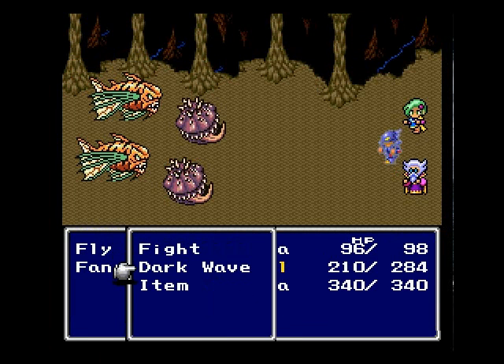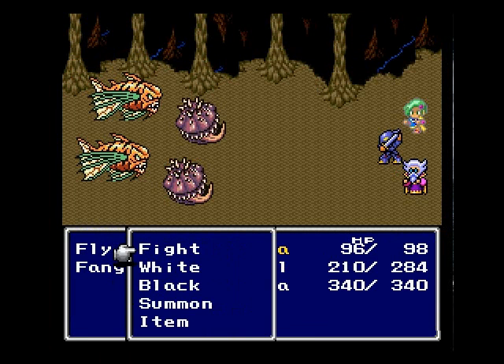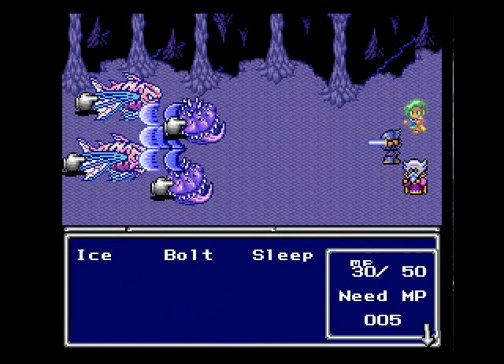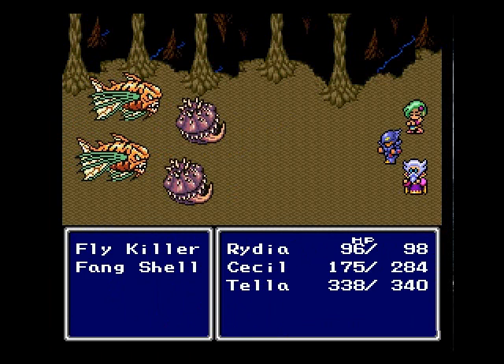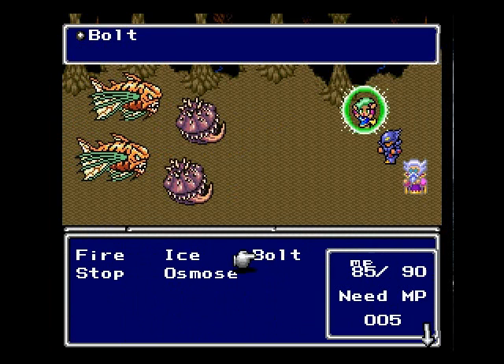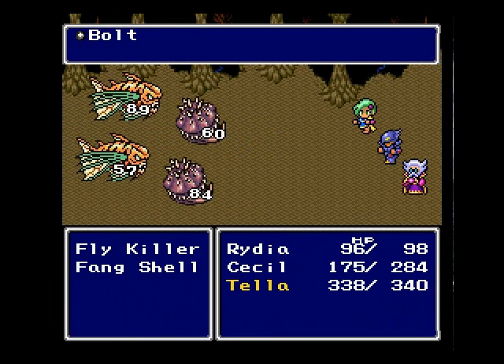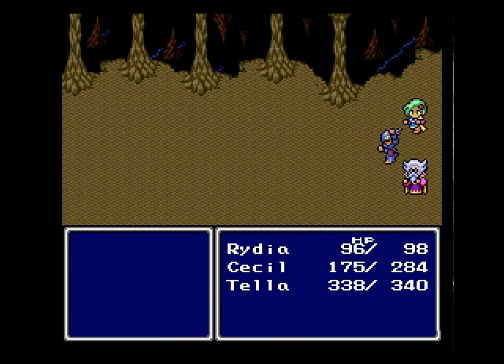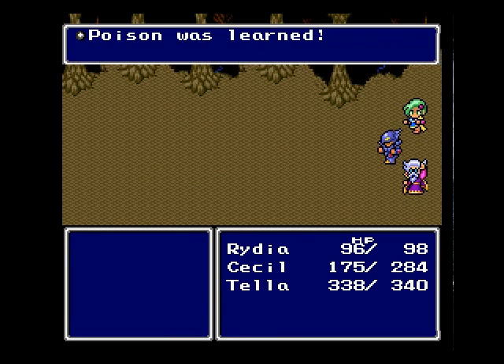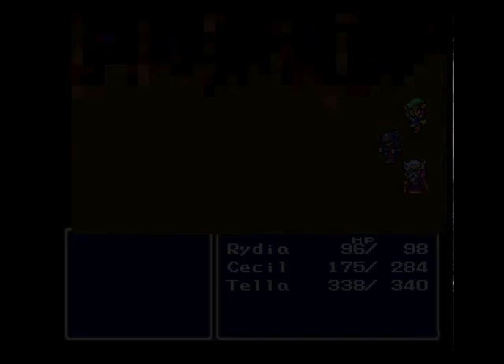New enemies — Fang, Fly Killer. Let's Bolt them again. Bolt seems to work really well on those guys. Rydia gained a level — Poison was learned. Hooray for Rydia!